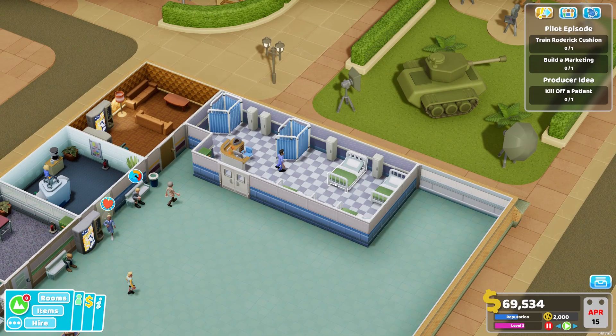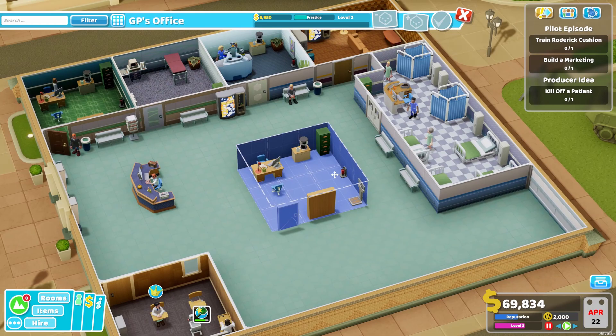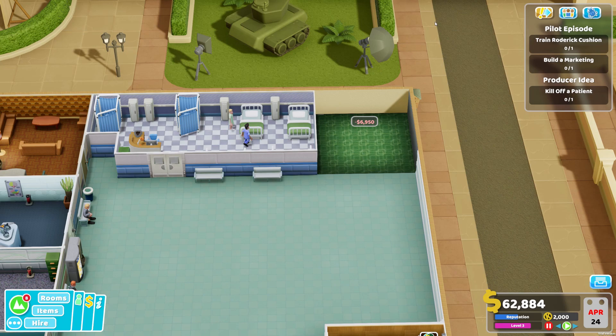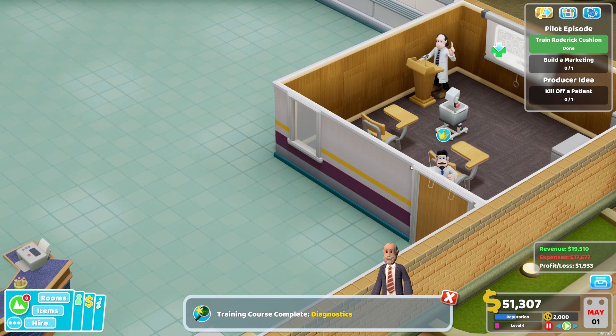Add some benches outside of the ward - I love benches, I just place them all around the place. I think it's time to add another GP's office. I recently found that you can copy an entire room which is saving me a lot of time - I can just copy and paste the GP's office and hire another doctor. I think it might be good to have one with diagnostics and general practice. So train Roderick Cushion - he's now a trained doctor and knows some diagnostics.